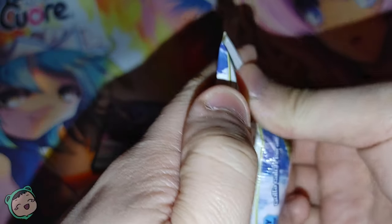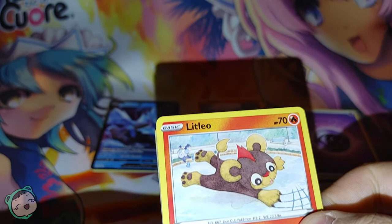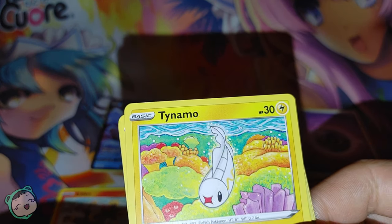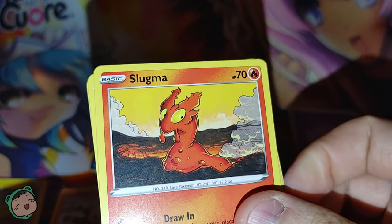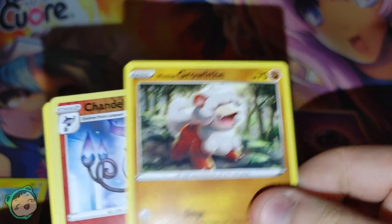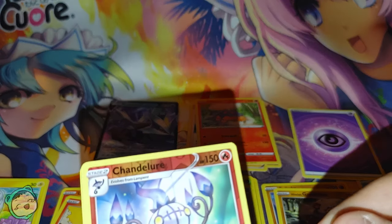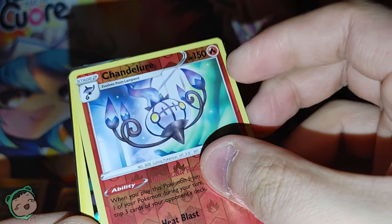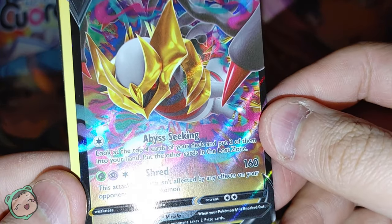On to the second pack of Lost Origin. We got something adorable — we got a Litleo. We got a Tynamo. We got a Slugma. We got another Seedot, another Hisuian Growlithe. We got a Reverse Holo Rare — this is the second one with a Reverse Holo Rare. A Chandelure — neat. And we got a Giratina V.